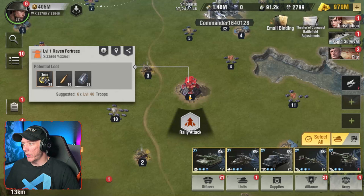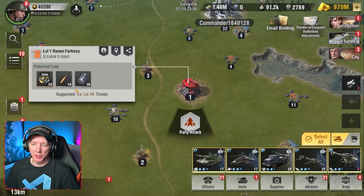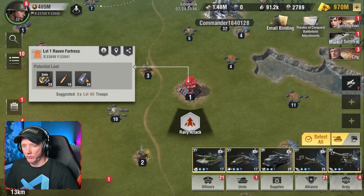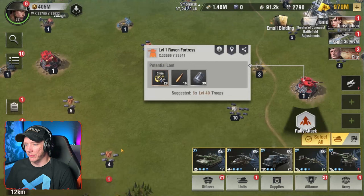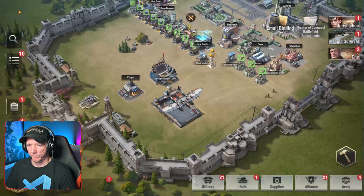There are new raven structures — raven fortresses. You can only attack these with a sky fortress, and just like killing a raven bunker, you get super alloy as loot. There is a drop box but you're going to get rush, ammo, super alloy. That one's level one — this is a level one city. I'm assuming there are higher level raven fortresses and higher level cities, possibly in the theater of conquest, which is really interesting.